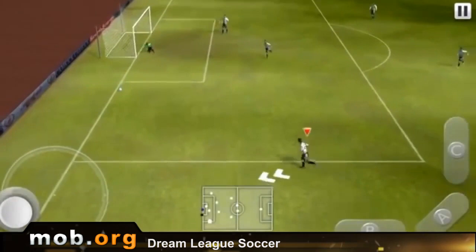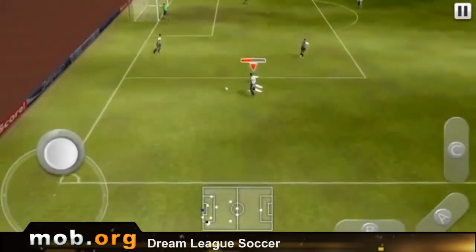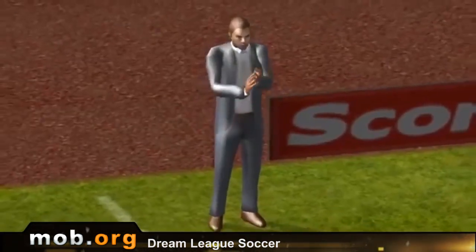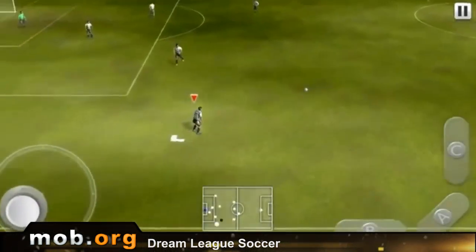On the right side there are three buttons — A, B, and C — which are responsible for kicking the ball and tackling players of the enemy team. A is a strong kick for distance, B is a short kick, and C is for arcing your kick up, or at least differently than A or B would do.